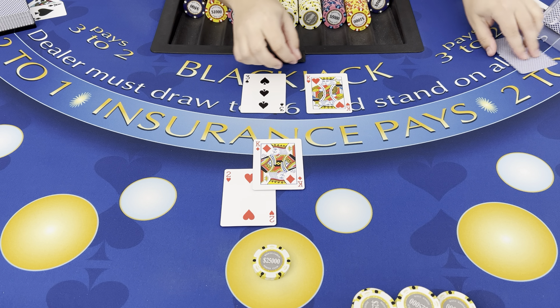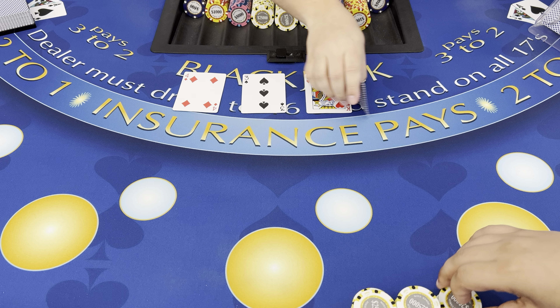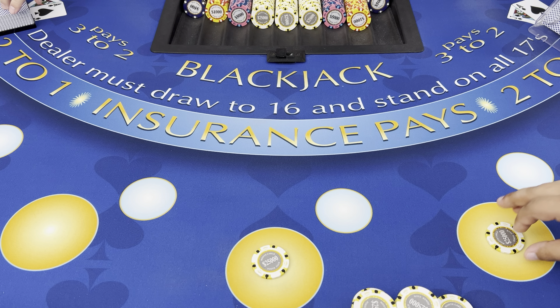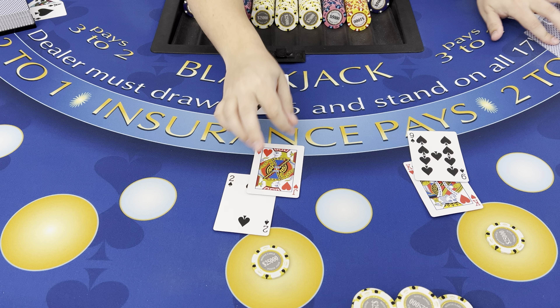Stand versus three. Dealer has 13 and 17. All right, we're going to go to two hands — $25,000 each. See if we can change up what's happening right now.